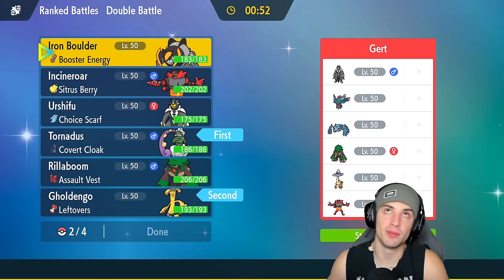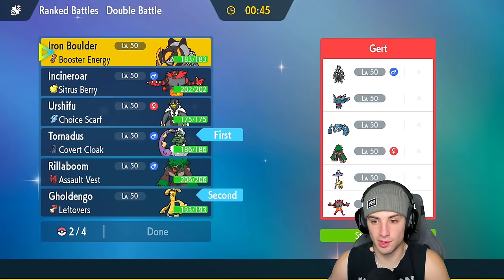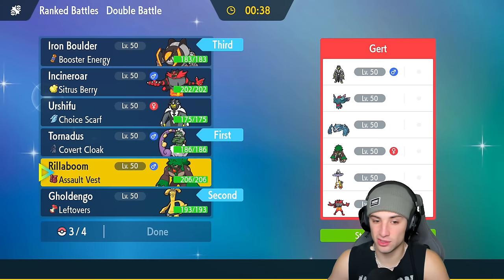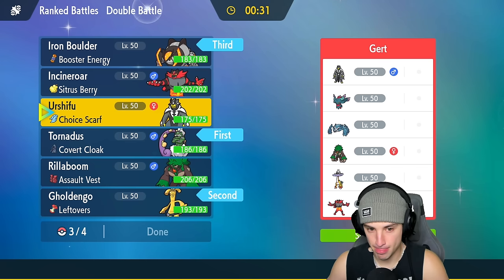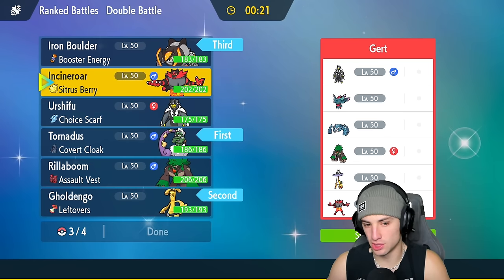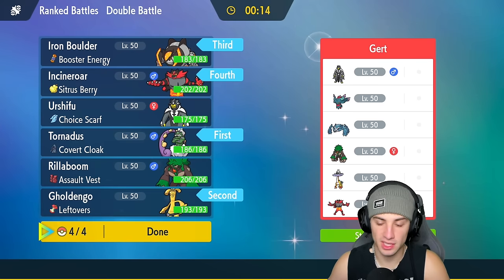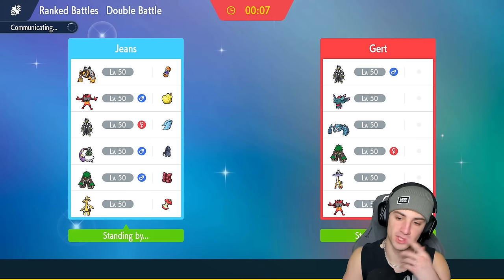The Rock move could do some damage but I just want to showcase Iron Boulder win or lose. The final slot could go to a Fake Out user — Incineroar or Urshifu for more attack power. I kind of like Urshifu because if I get Tornadus out I wouldn't mind setting rain; they have no weather control so Urshifu could clean up. But Roaring Moon is a threat, so maybe we go into Incineroar for that reason — especially if they see Urshifu, they might pull out Roaring Moon.